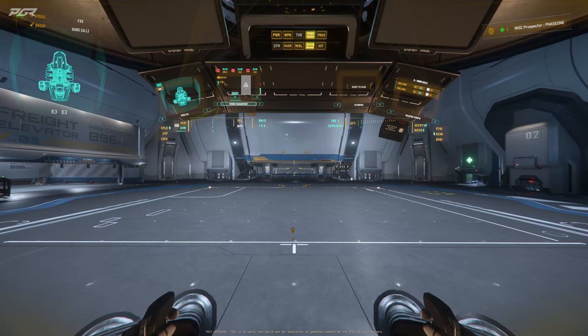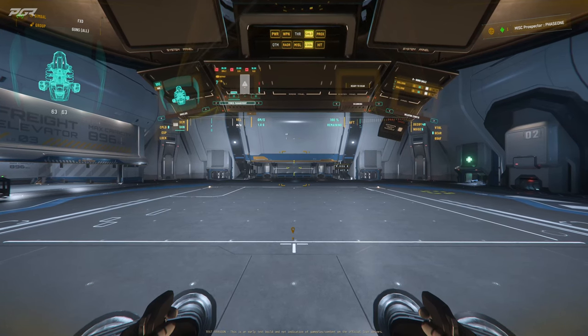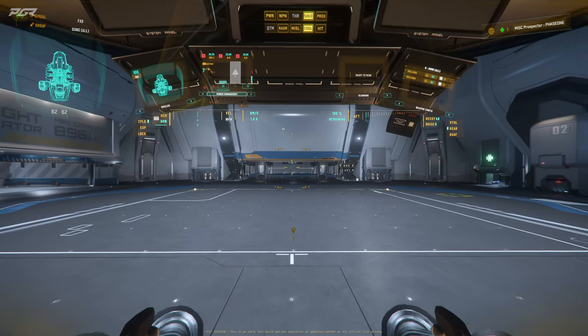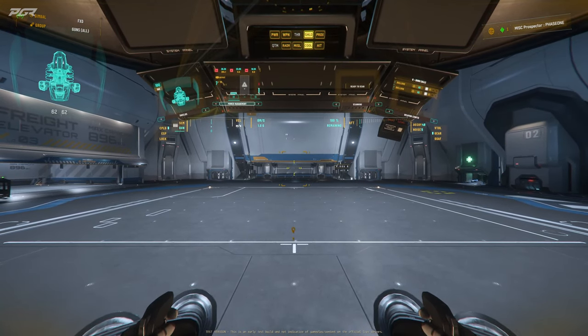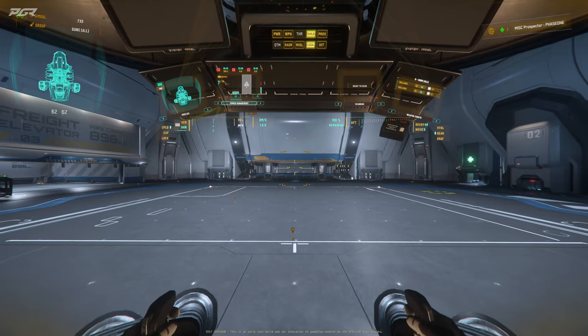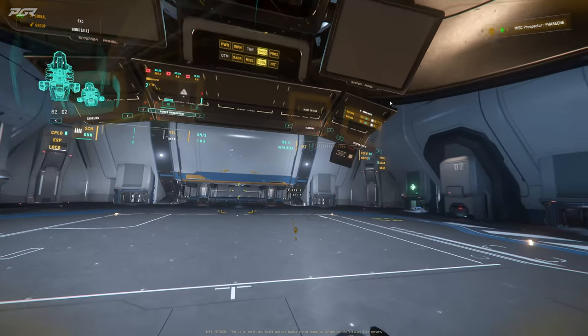This is the new mining UI for the MISC Prospector and I think it looks super clean. CIG said the changes they made for the MISC Prospector MFT polish include removing the top two Prospector displays, making improvements to mining mode and MFT material, and adding grounding effects for radar and the mining HUD, plus fixed extended info visibility based on mining and salvage modes.